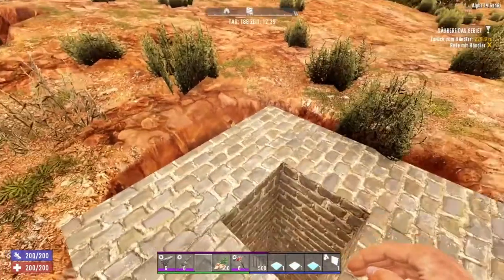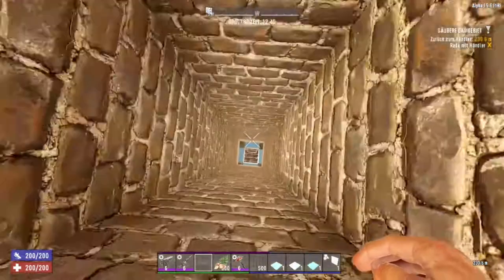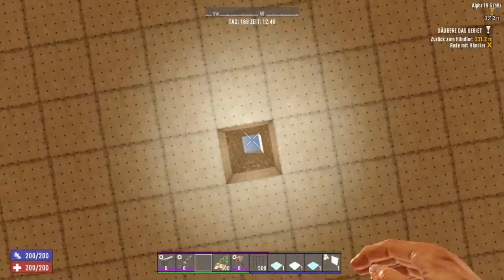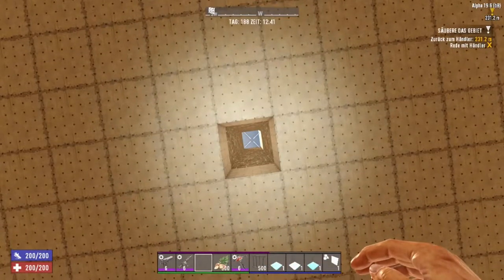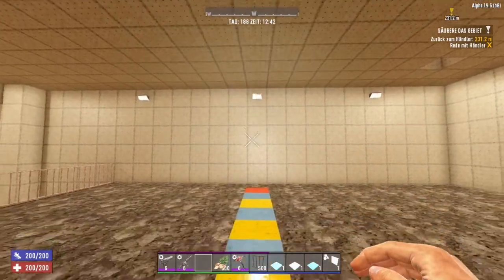Yeah, let's begin. I was preparing a little bit for you. I have down here a room. One of the advantages is when you start to build a room underground you can gather all the materials and expand it as you like.